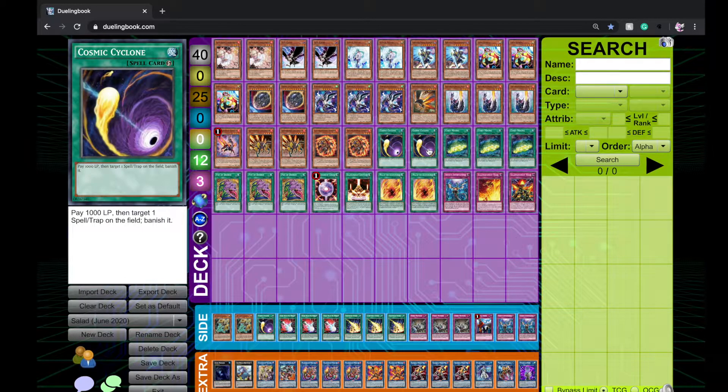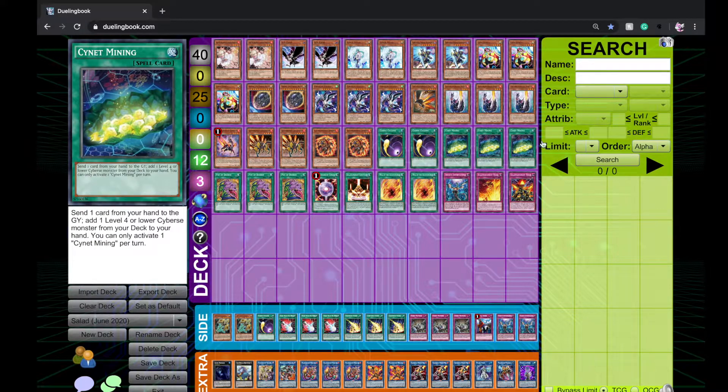Two Cyclone. Cyclone is really good this format — a lot of decks die to it. In the mirror match you can Cyclone their Sanctuary and they lose a lot of advantage. Against Eldlich you can Cyclone stuff like Conquistador: they don't get the pop and don't get the search because it's banished. You're technically only one-for-one, but what Eldlich does is generate advantage, so if you Veiler their Horus and Cyclone their Conquistador, sometimes that's just enough to win the game.